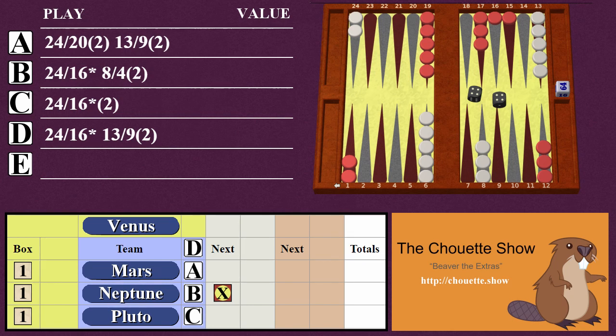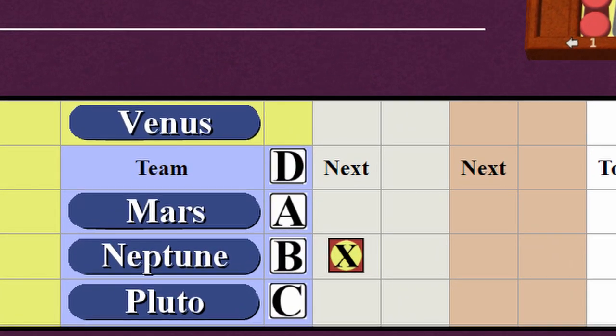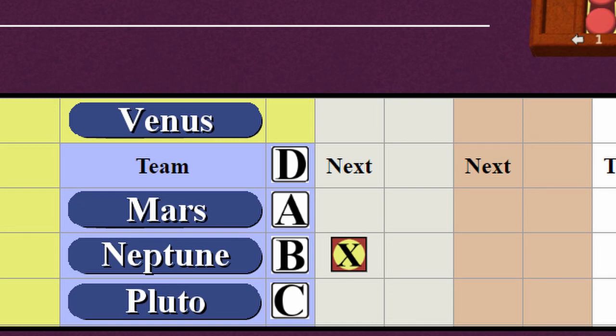If they accept, the extra will have a value of 2. Beavering would raise the cube value to 4. In either case, the difference between the team's choice of play D versus Neptune's play B will be multiplied by the value of the extra cube. Let's say Mars only accepts the extra at 2 and Pluto beavers to 4.